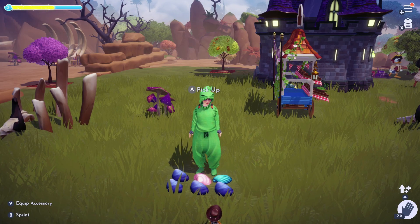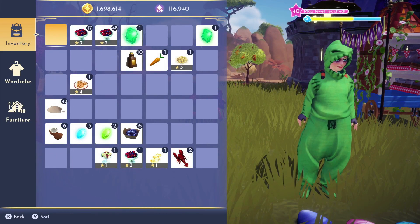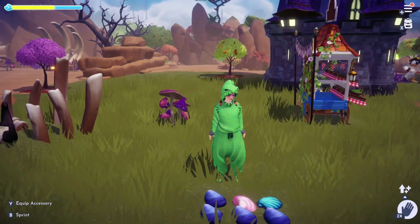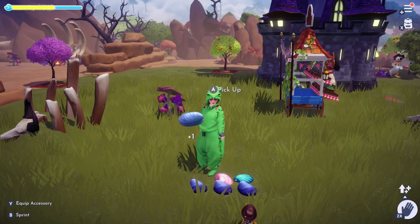But if I don't want to do that, I can actually drop them and pick them up again. This doesn't work exactly the same way as the flower trick, because with the flowers, when you drop them — say you drop 10 of them — you're going to see 10 individual flowers.